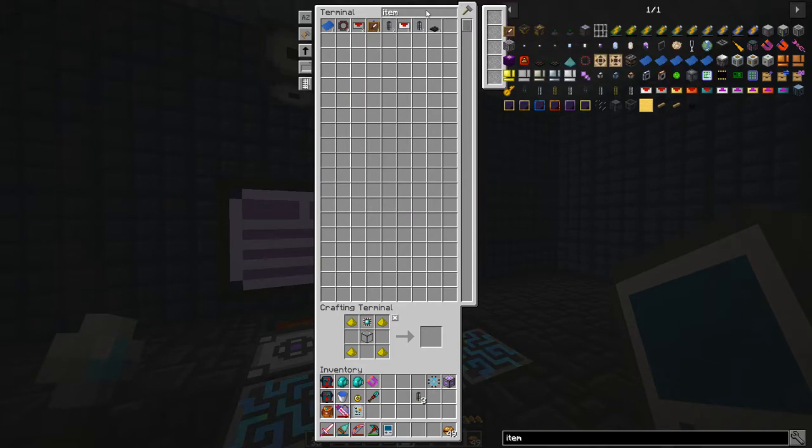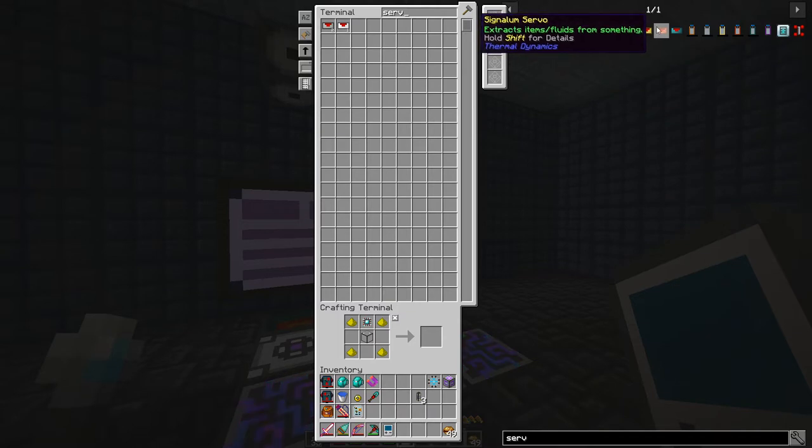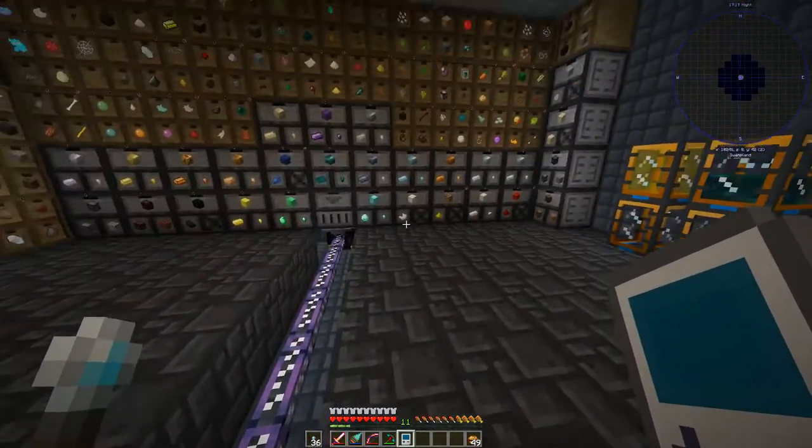We've got our 64k ME storage component. Let's grab some impulse item ducts and a resonant servo for a good extraction rate, then we're going to go outside and probably sleep the night away.